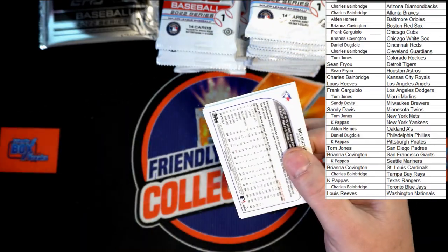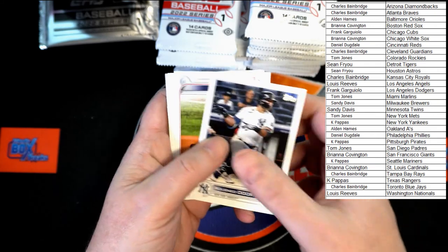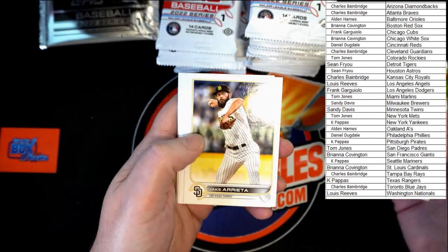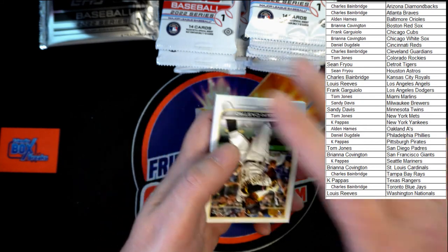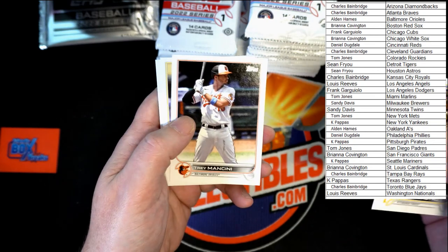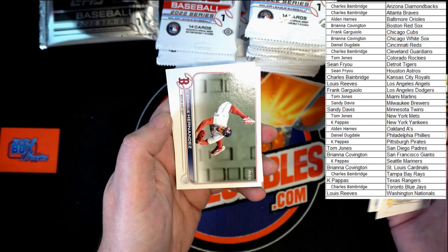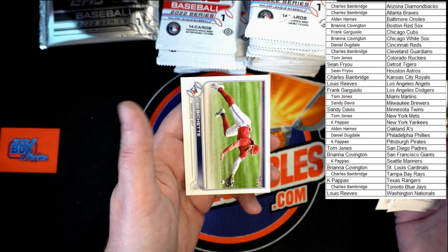We've got Pete Alonzo. Odor. Gray. Arrieta. Frazier. Hendricks. Castro — Rookie. Mancini. Olsen. Zach Short. Hernandez. Hernandez. Smith. Merrifield. Bobichette.